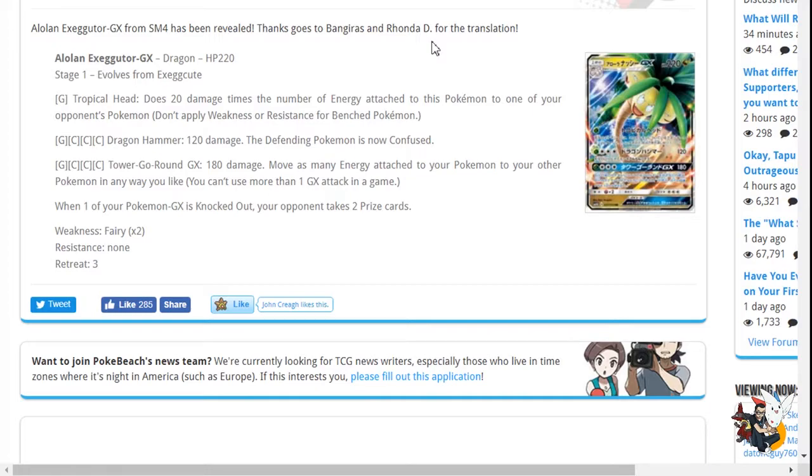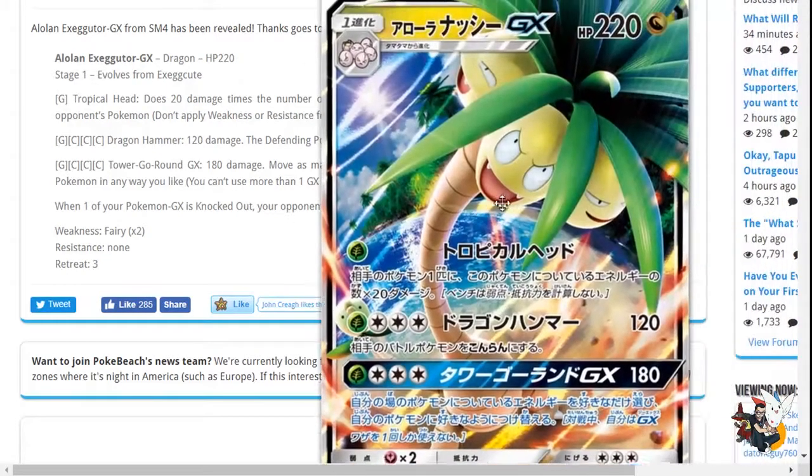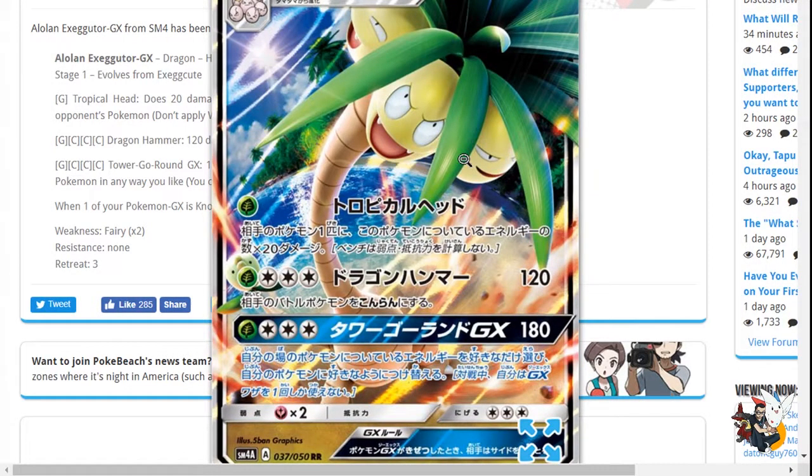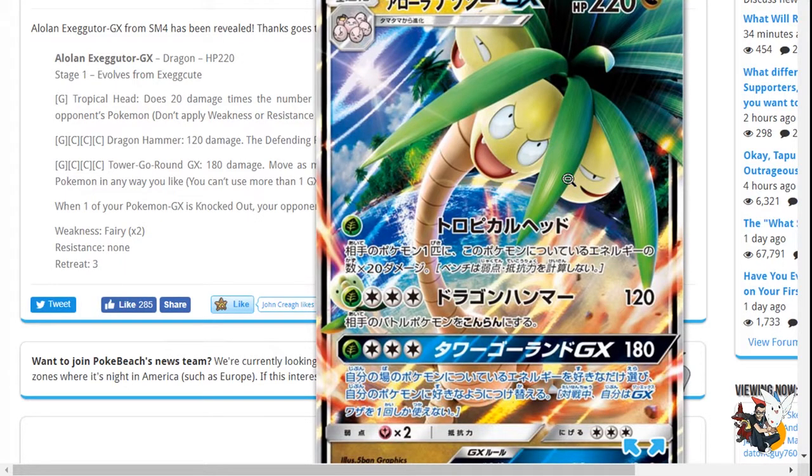For every one Grass Energy you attach, you add 40 more damage — hitting for 160, or 200 for five energies. I don't think it's going to work but it's something I'm definitely going to try because it seems like a lot of fun. That's the video, guys. Let me know what you think of all these GX cards, what you're most excited about, and what cards you want to see in the future. SM4 looks pretty interesting. We thought Silvalli GX and seven Ultra Beasts, but it looks like we're probably getting some as promos only.